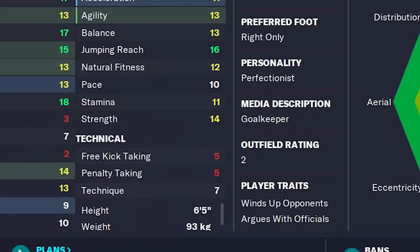He does have some weaknesses, such as first touch and passing, but he is 6'5 with great reflexes, one-on-ones, and great aerial reach. That is a bargain goalkeeper.